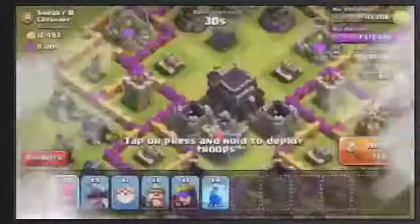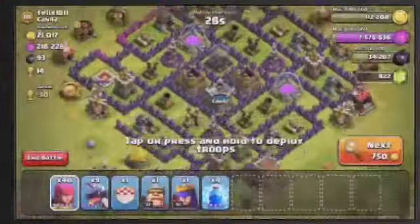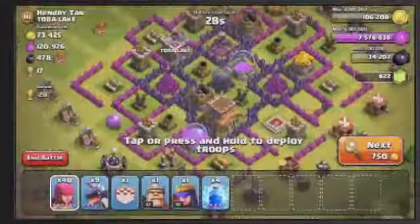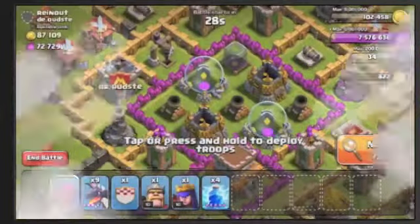We want to attack bases with exposed air defenses, and by exposed I mean you're able to get archers over one layer of walls. You really shouldn't have to go through two or three walls to get to the air defense. Anything that an archer can shoot without destroying a wall would be considered an exposed air defense. All three exposed is best, but even if it's just one, dragons can usually take that out.